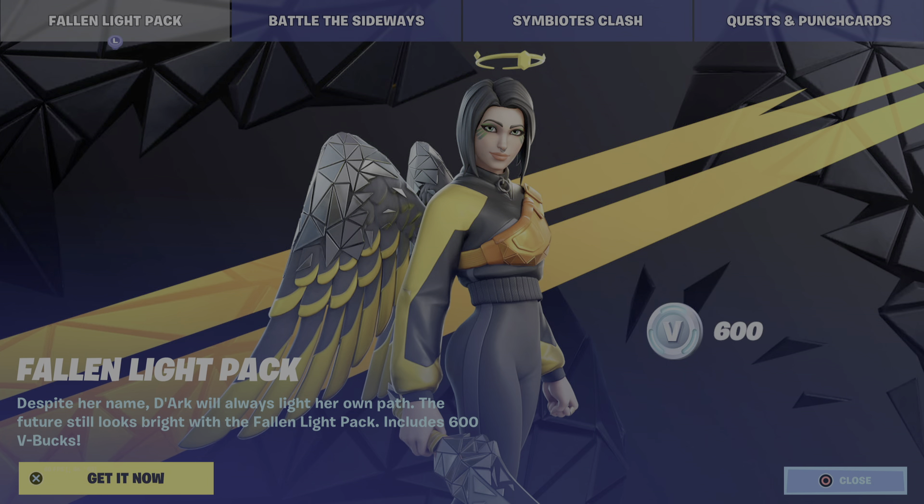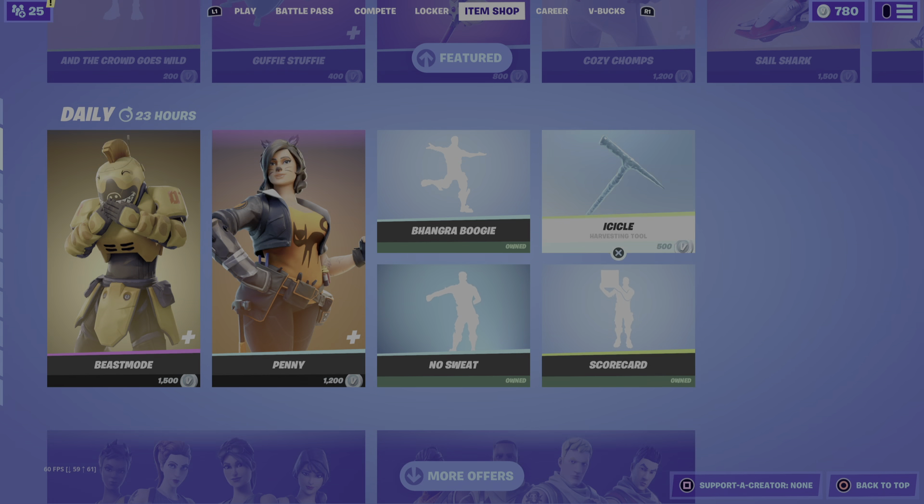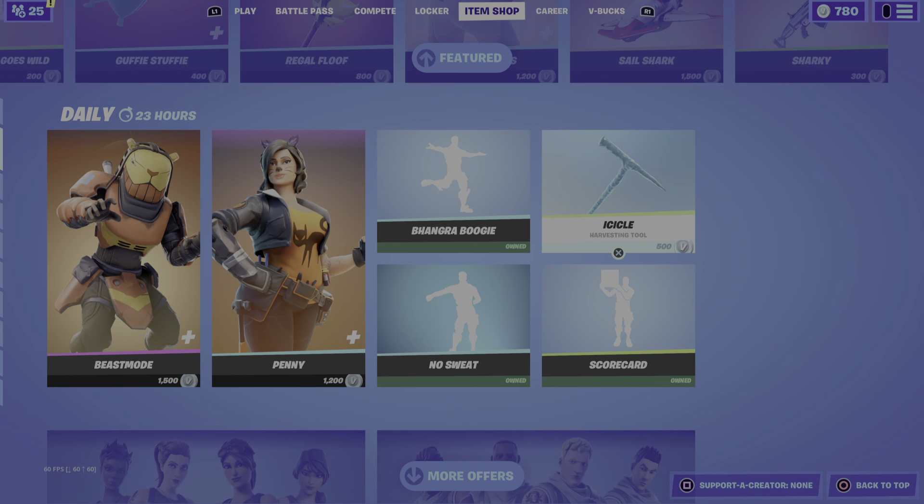The Fallen Light Pack is here in the shop. We got the new dark skin — we all knew this was coming as a starter pack for Season Eight. And that'll be today's item shop. Hope I'll see you guys later.